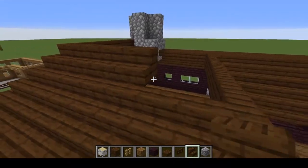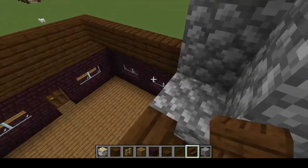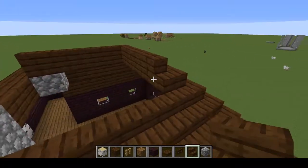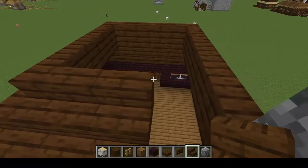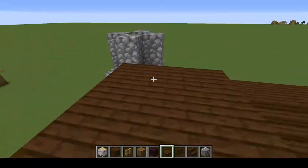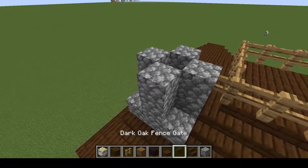Keep filling up the square and connect it to the chimney. Do the last layer of the roof. If you want, the chimney should be higher than the roof. Fill up the roof with slabs or spruce planks — it doesn't really matter, plank slabs won't make a difference. Build the chimney higher by at least two more blocks.